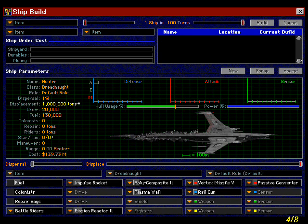Weapons, armor, and other ship components are also available. Clicking on one of them pops up a box which shows the available types of that particular component, and an attached slider lets you increase the quantity of that component.